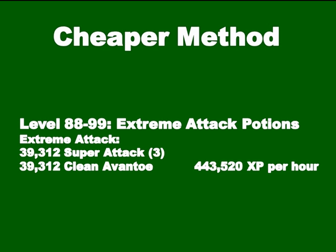The slightly cheaper method from 88 to 99 is just making extreme attack potions. This is very fast at nearly 450,000 XP per hour, and you'll need 39,000 super attack potions and 39,000 clean Avantoes. You'll save a lot of money getting to 99 Herblore this way and still get there very fast. However, keep in mind you won't have overloads once you're at 99, so you'll have to make more in the future. If you're a skiller or don't enjoy bossing much, this might be the best option since you save so much money.